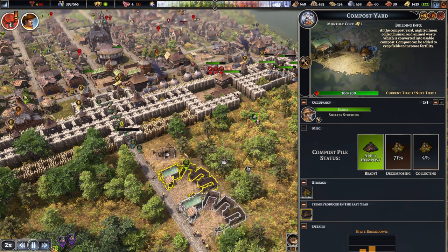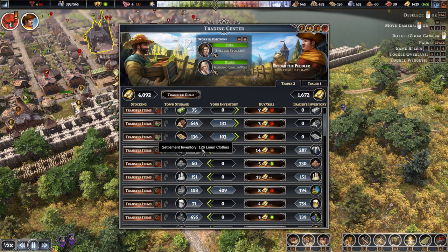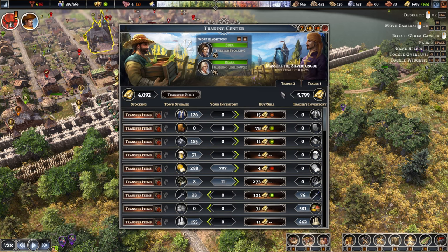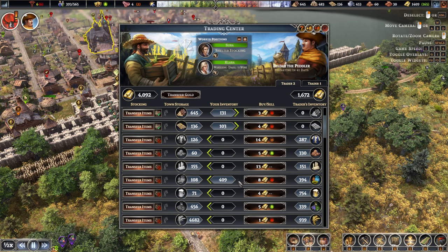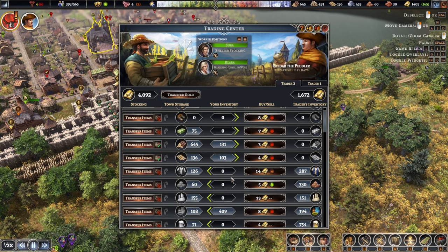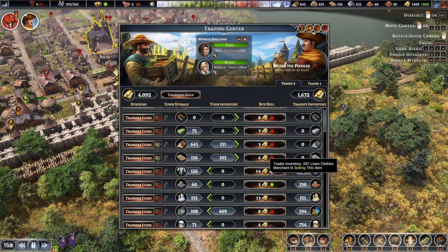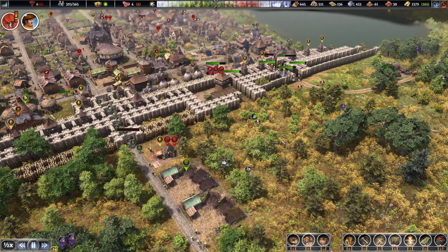Pretty sure we had like 430 before. Was there another trader? Everything sells for such a low price. Okay, everything's fine. Anything else we want to purchase? The only thing is probably those linen clothes, so why don't we spend like 3,000. Off you go.